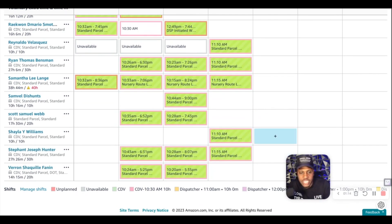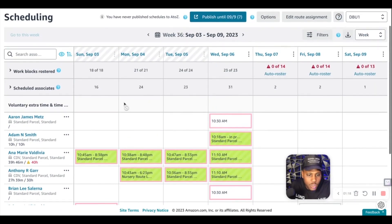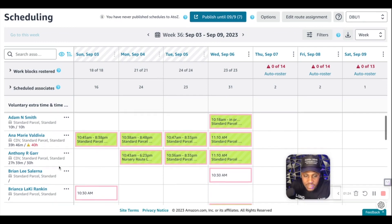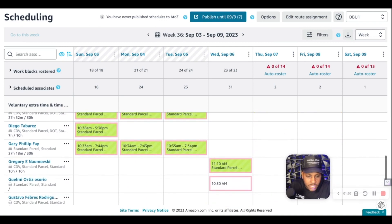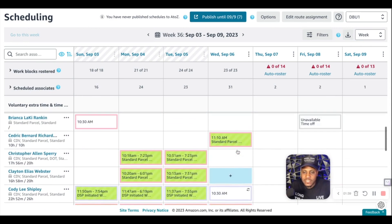You come in here and schedule each driver by name according to which van they work. Aaron drives a standard parcel van. Anna Maria drives a CDV. Someone like Diego can drive a CDV, a standard, a utility — he's got all his certifications and can drive any van we have on the lot.